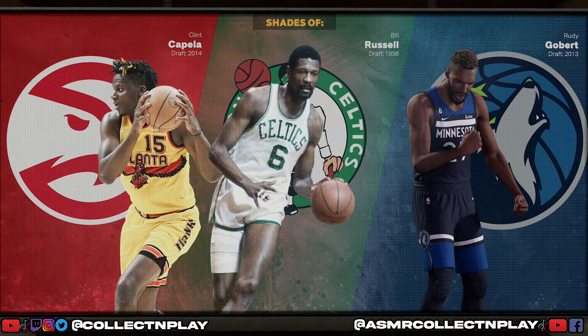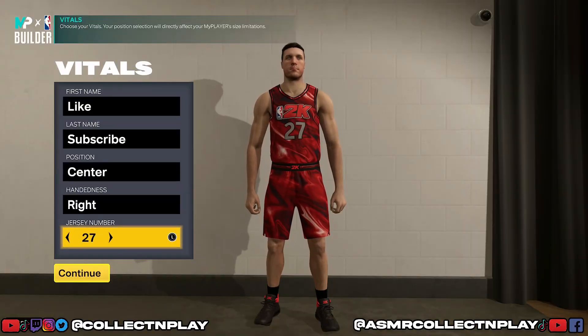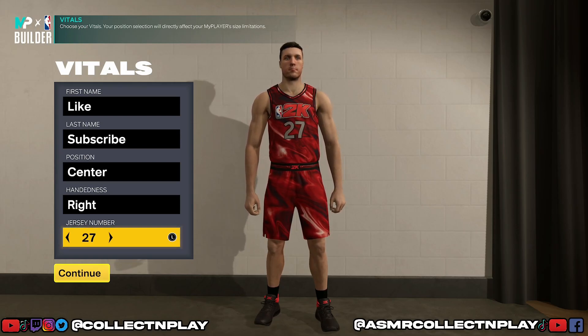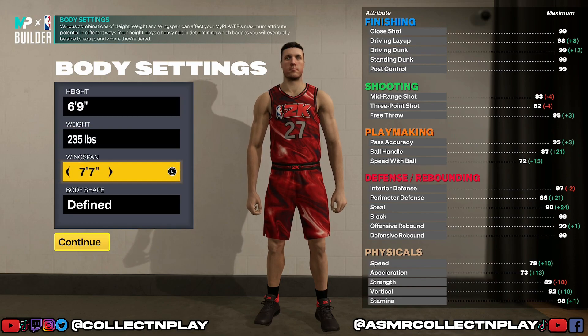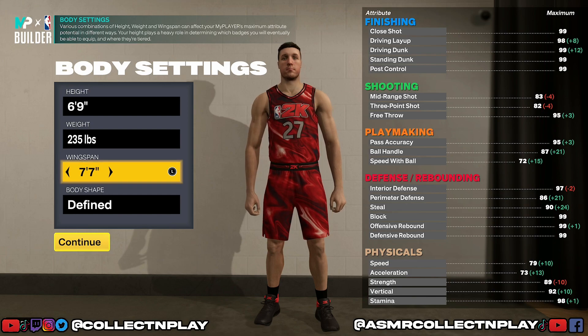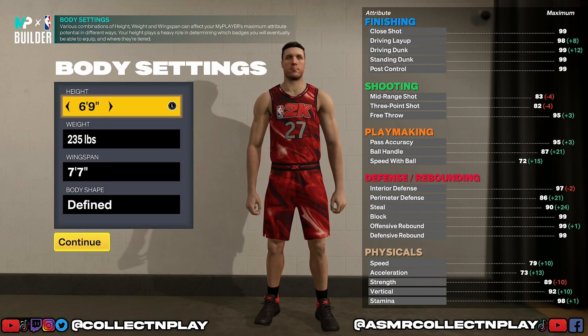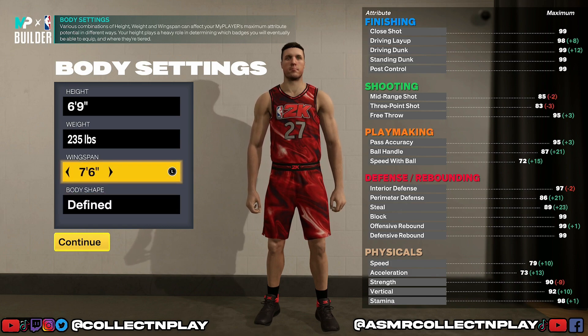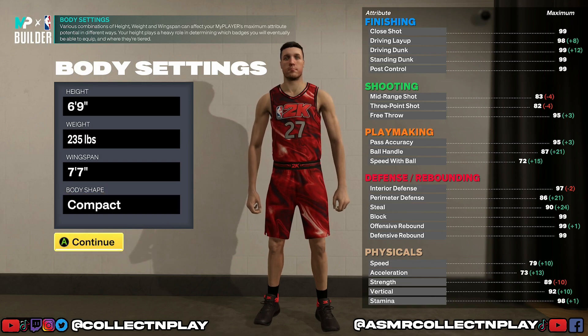We get the shades of Clint Capella, Bill Russell, and Rudy Gobert. The build name is the Defensive Anchor. Now as good as that build is, I think we can do much better, and I'm going to show you why six foot nines are just all-around much better in every category. We are going to go with the same weight, and we're going to go max wingspan. We were 235 with a max wingspan on the last build.